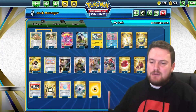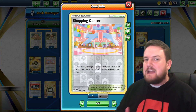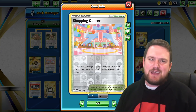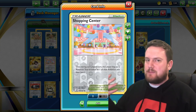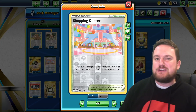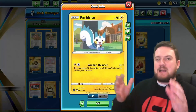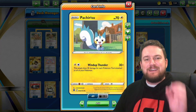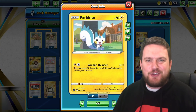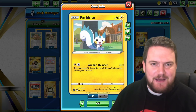It's a really cool little list. We can use the Shopping Center card to move our tools around — maybe we don't want EXP Share on our active, so we move it to the bench, or put Choice Belt onto an active Pokemon instead. Pachirisu is not a top tier threat, but it's definitely a fun one. Let's jump onto the ladder and see if we can get a couple of wins with Wind-Up Thunder.